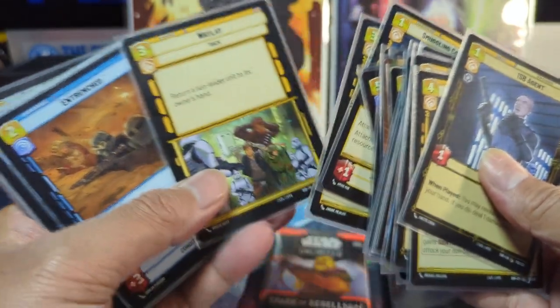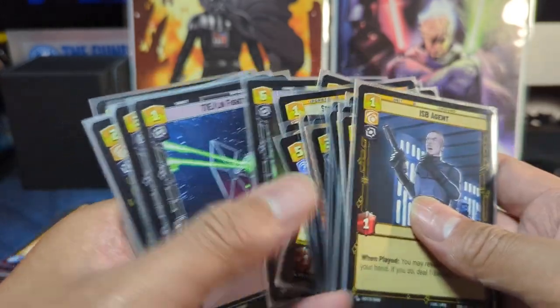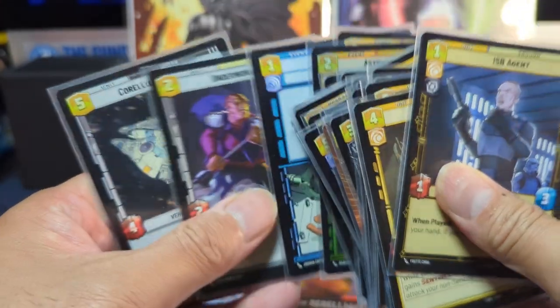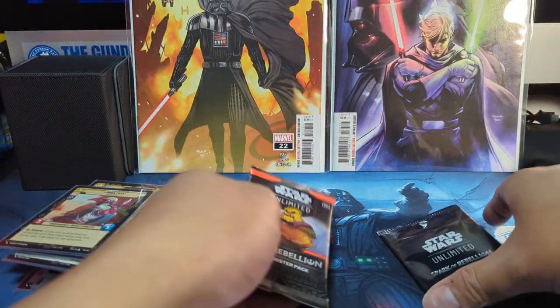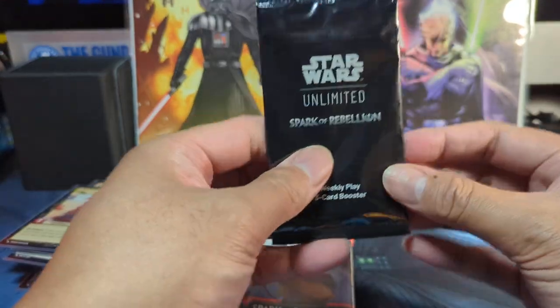I was relying a lot on my go-to's: Waylay, Snapshot Reflexes, Asteroid Sanctuary — that was good. This was a really good clutch card as well, and Repair. For playing the one game that I won, I got a Sealed Pact. I also got this, the Weekly Play Booster.